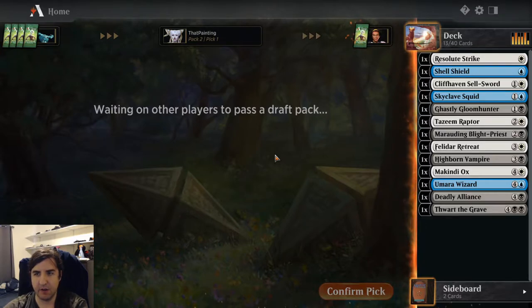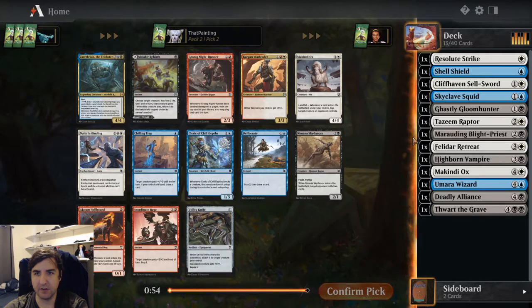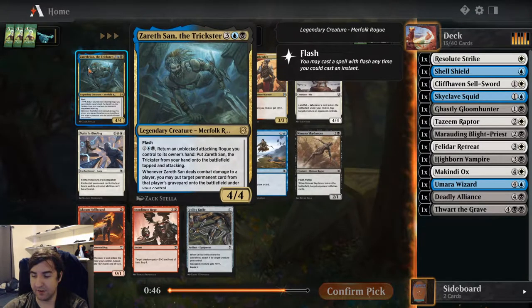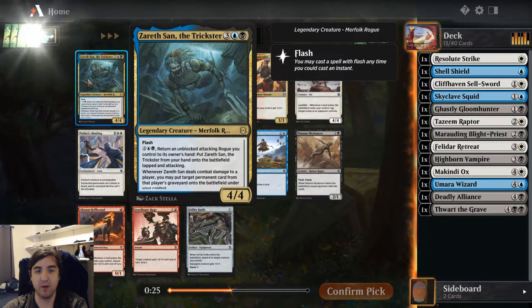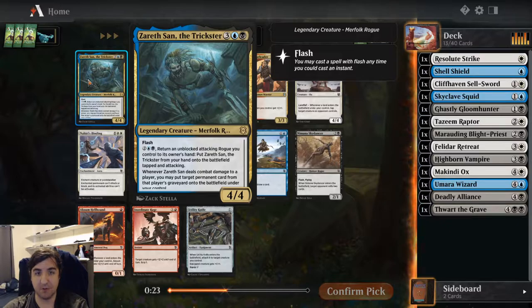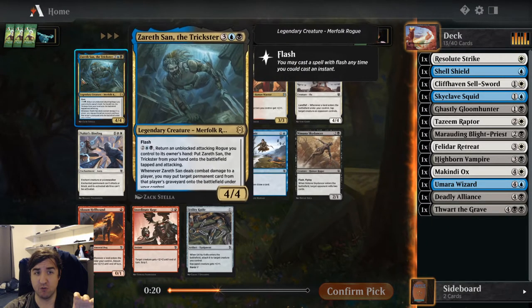We're really looking for some earlier Humans, or a Zerasan the Trickster — now that is a powerful card. It's a Rogue with the old Ninjutsu ability, basically Rogue Jutsu, where you can return an unblocked Rogue you control to put this in attacking instead. So instead of getting hit by your two-power flyer, they're getting hit by your four-power creature that also takes a permanent from their graveyard and puts it onto the battlefield under your control. That's extremely powerful.